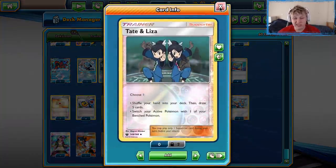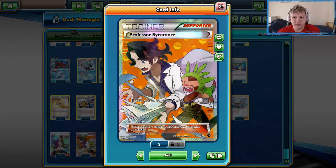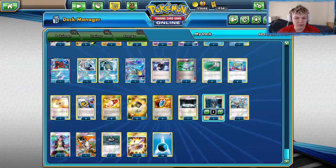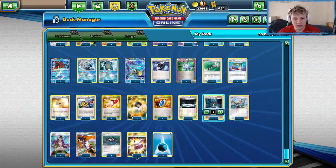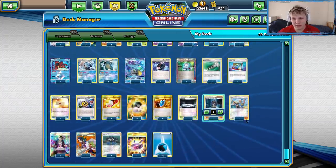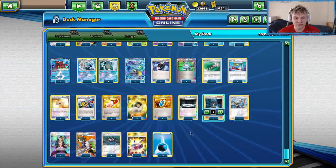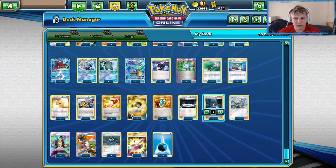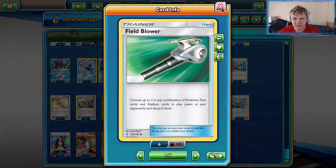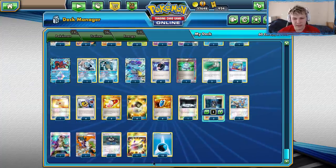Tate and Liza was super clutch consistently throughout the tournament, and having the draw power of Sycamore was also nice. The two draw supporters we ended up playing were Tate and Liza and Sycamore. One Choice Band — two would be nice, but there's really no room if you want to stay consistent through the four Order Pads and so on. The second Field Blower is kind of the cut where you'd say, well, I could make this the second Choice Band if I don't expect a ton of Zorogarb.